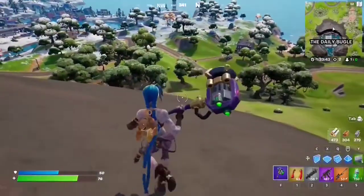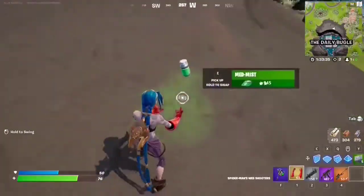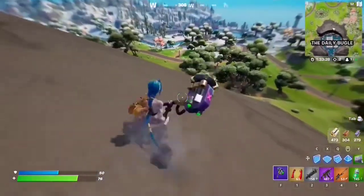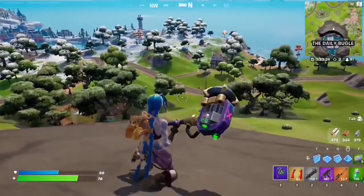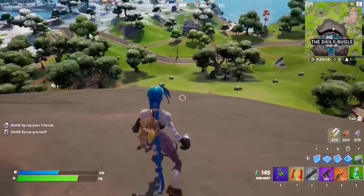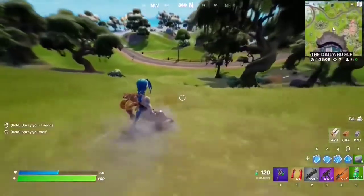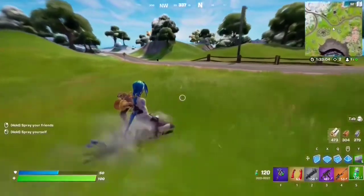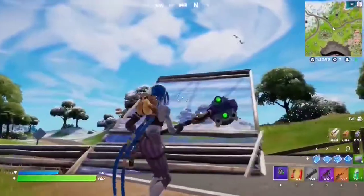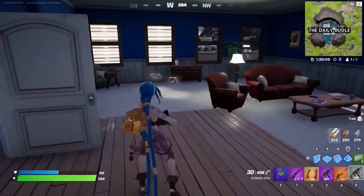For this quest you have to use a med mist while sliding. This is the med mist — you can use it on yourself and it's a new healing item. And in case you don't know, this is how you slide in Fortnite — it's the left Control button, you run and hold it. The idea is to slide and use the med mist — just go up top, slide, then use this, which looks super cinematic and gets you to full HP. Make sure you are losing a little HP first so you can use it — if you have full HP you can't use it. Take some damage, maybe jump off a ramp, then use it while sliding.